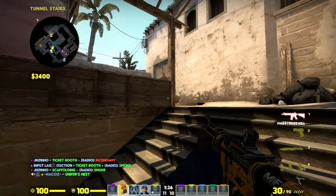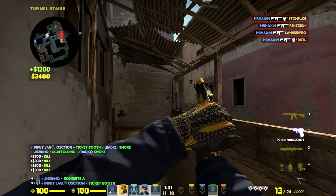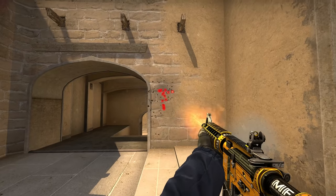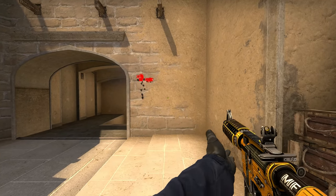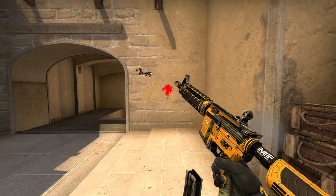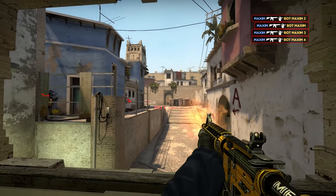M4A4 — with 30 bullets and a high fire rate, this is the optimal choice for spray-downs, unless you can get your hands on an AK. If you only plan on learning a single recoil pattern in the game, save it for this one. Drag your mouse down for the first 7-8 bullets, then a bit to the left, and then a bit to the right. You should be able to spray from almost any distance, but in worst case, just go for taps.